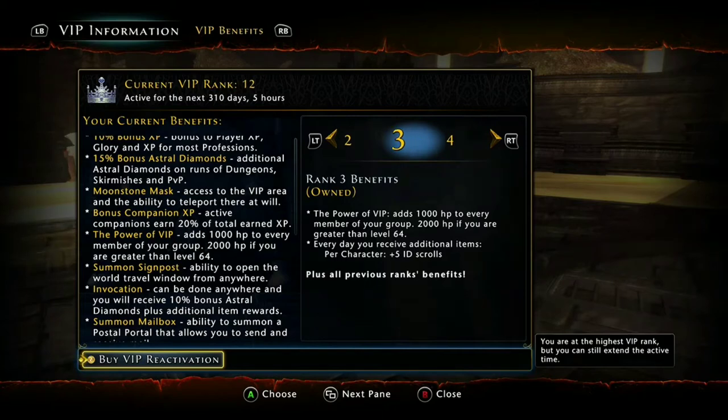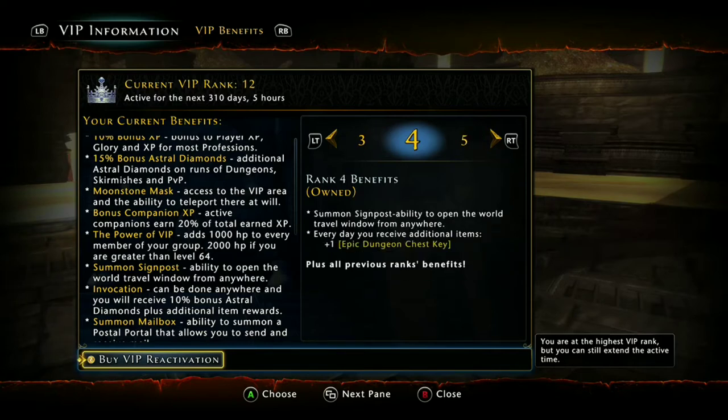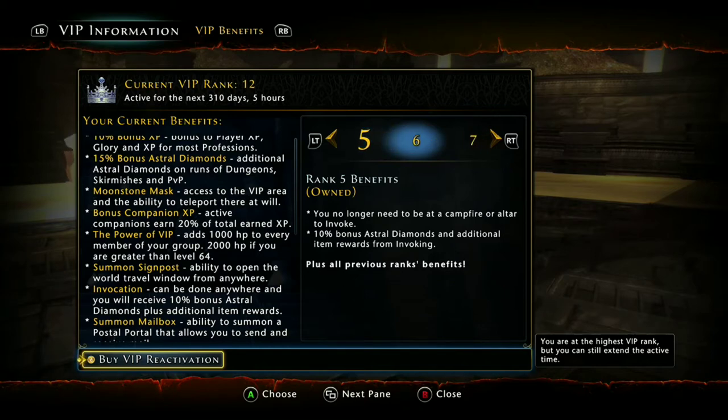Remember when I said time is money? Well, if you get the fourth installment of VIP, you're actually gonna be able to summon a signpost that you can travel to any of the main spots. You can't just travel campfire to campfire, but when you don't have to run all the way back to a gate to get to another area, this is gonna save a lot of time. And rank five is all about saving time — now you can invoke anywhere and get bonus Astral Diamonds for your runs, stacking with previous benefits. These ranks also give you Epic Dungeon Chest Keys so you can do more dungeons to get more salvage, which speeds up your ability to get rough AD.